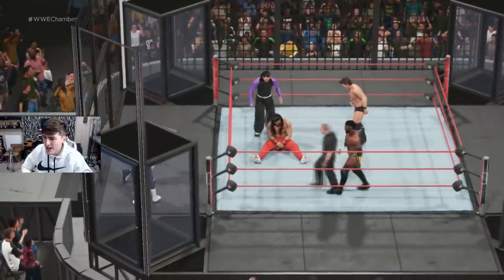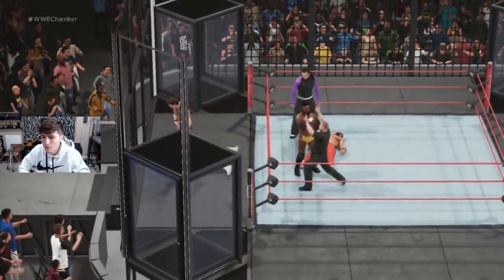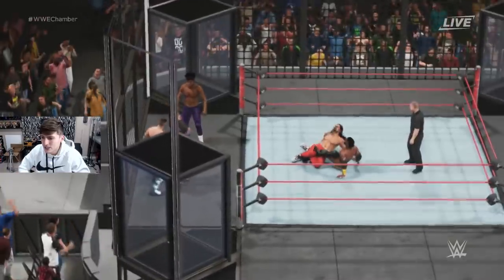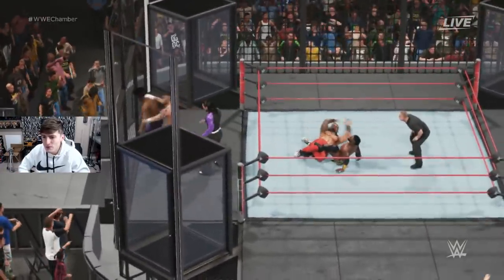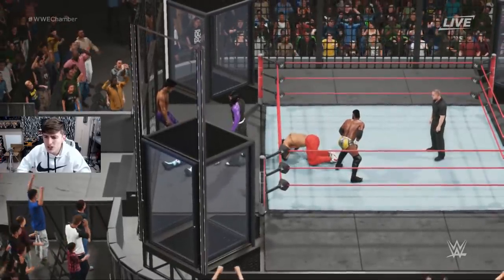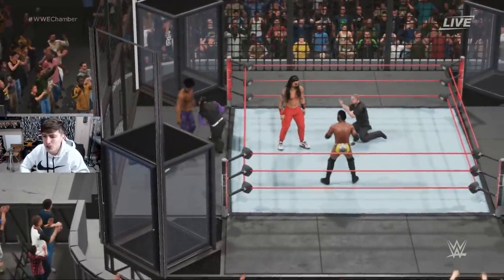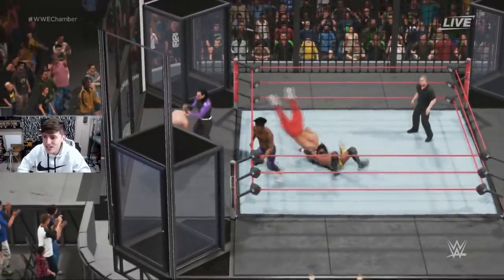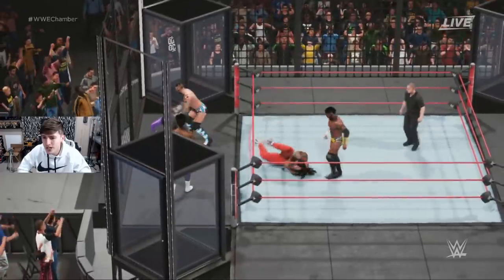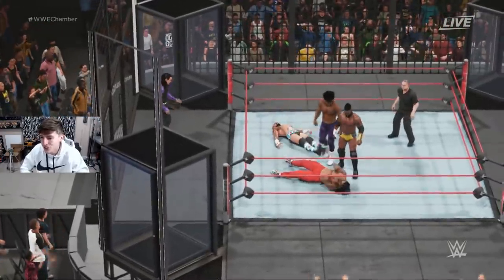Cedric Alexander is on fire in this matchup! Punk goes for a cover, then Cedric Alexander works on Roman Reigns with a leg lock — like a variation of the figure four. Roman Reigns is in trouble in the middle of the ring as Velveteen Dream gets planted off the steel. It looks like a stunner — he's going for the cover! CM Punk survives. Cedric Alexander is killing it — a dropkick to the back of the skull on Velveteen Dream. All men back in the ring now.